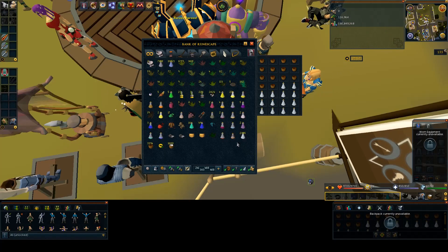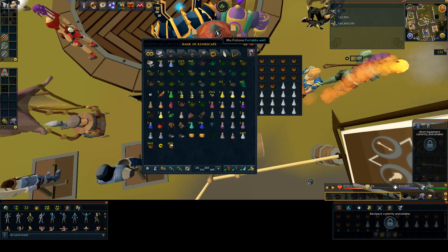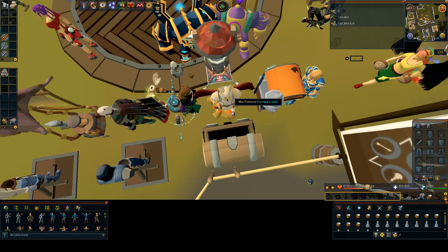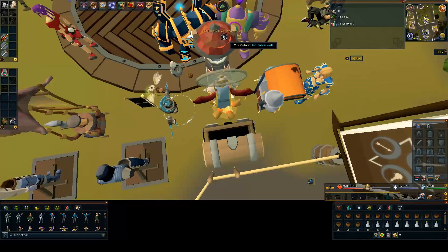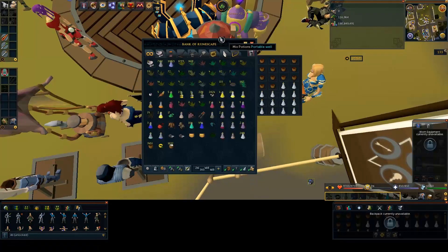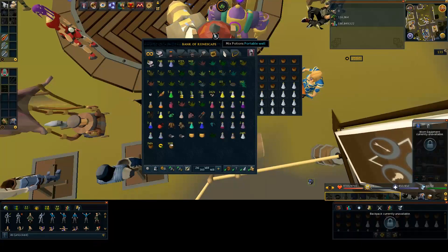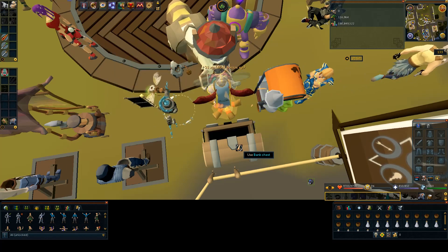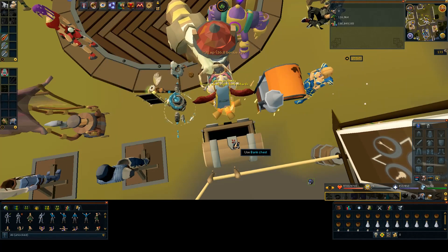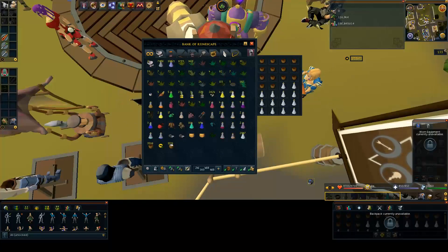Once all your coconuts are broken, you're going to want to head over to World 84 Combat Academy and look to see if there are any wells up. If there aren't any wells up, you can join the Portables FC to check if there are any wells currently being hosted, or you can put up your own well. The rhythm for making coconut milk is similar to breaking open coconuts — you can click the well, press spacebar when the herb window comes up, and then click the bank chest right away. You should be able to mix at least 224 coconut milks per minute, or 13.4k per hour.